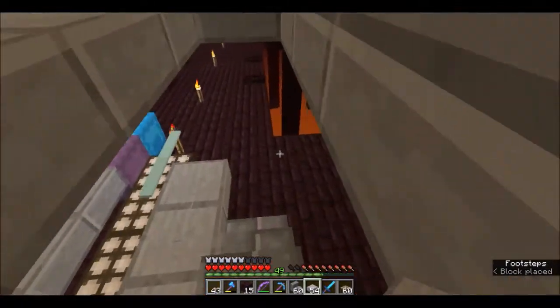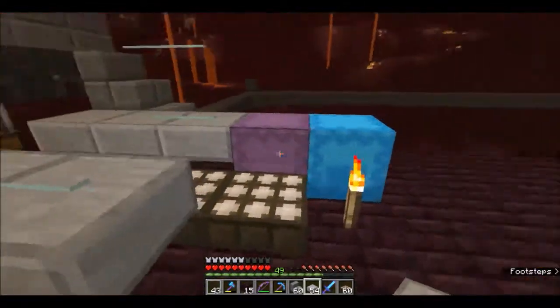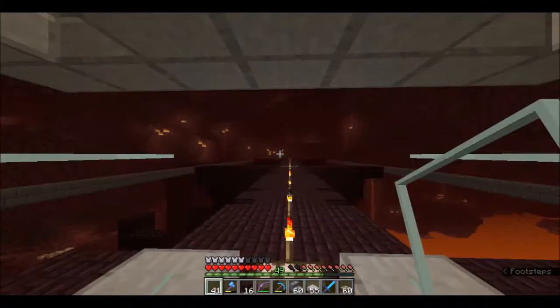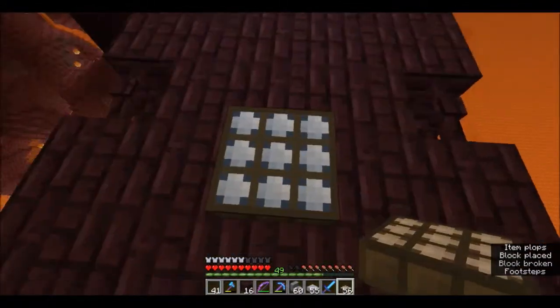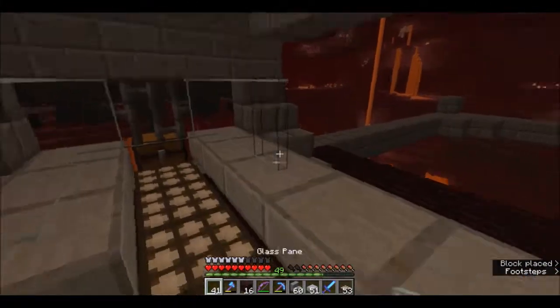Now that we've got the protection in place we should be safe. When the withers come along they'll walk up these stairs, come around into our killing area, and we'll swipe and hit them and their wither skulls will land right here with all their loot. Now I'm going to go ahead and place down all the daylight sensors going down the center, then place down all the slabs and all the glass panes.